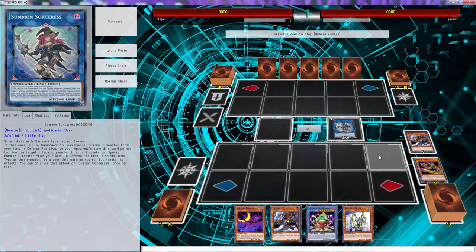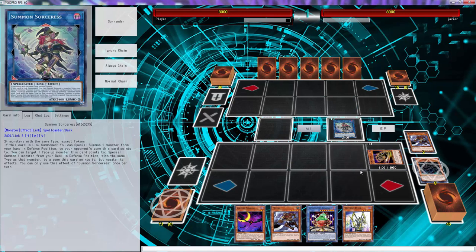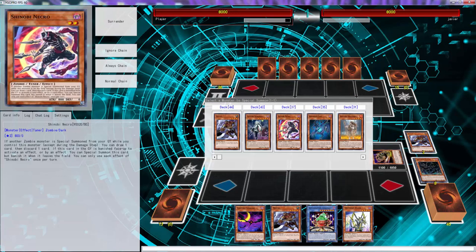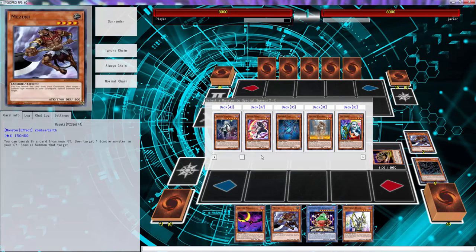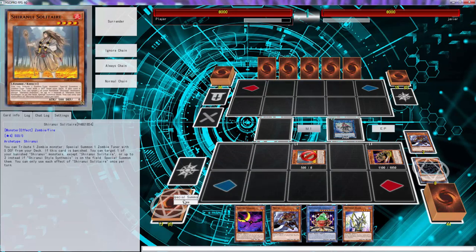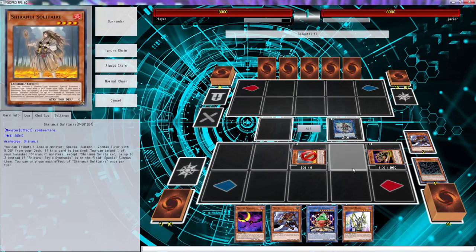That was a mistake but we're gonna work with it. I think I do actually want to get a tuner out, so I think I'm just gonna go into Shinobi Necro. We can actually go Solitaire as well — yeah, we can actually just go Solitaire. You guys can just make these combos as you go along, that's pretty much what I'm about to do right now.